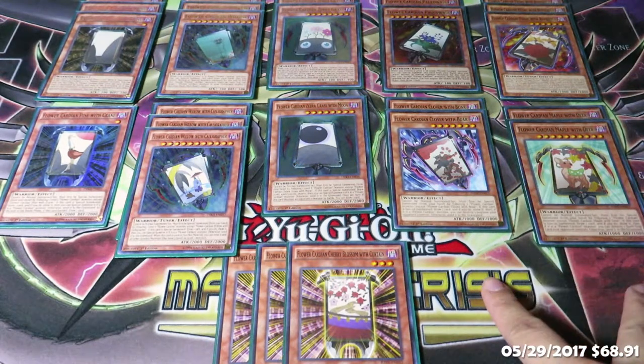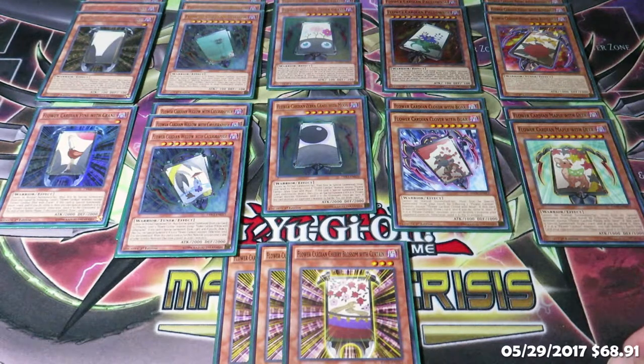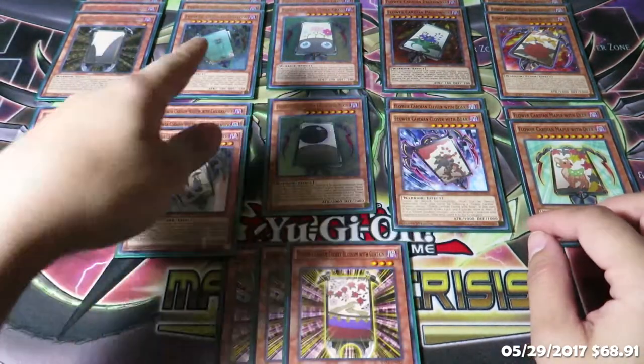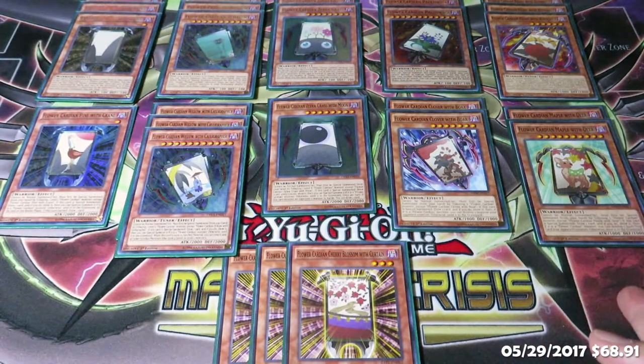These are at two, but their effects are really good. Clover with Boar has the potential to pop a monster if you draw a card and reveal it's a Cardian. With Maple with Deer, if you draw a card and it's a Cardian, you can pop one Spell or Trap. They come in handy, but naturally you want the tuner to get into your extra deck — otherwise they'd all be sitting ducks. Unlike the Dragons of Legend cards where you needed the specific first form to bring out the upgrade — like tributing Zebra Grass for Zebra Grass with Moon — for Peony with Butterfly, Maple with Deer, and Clover with Boar, you can tribute any one Cardian to bring them out. Generic summoning conditions — A+, we want that.